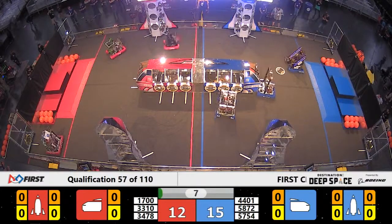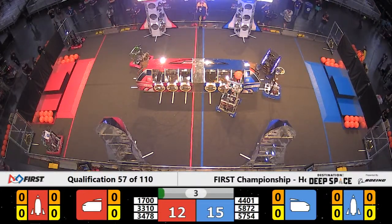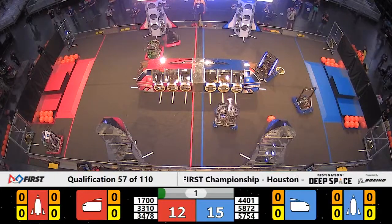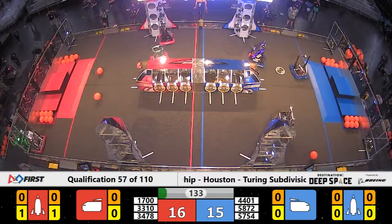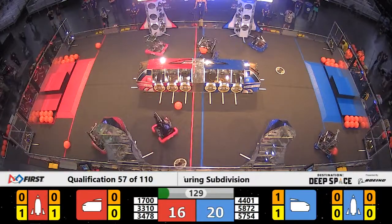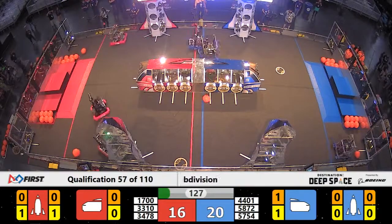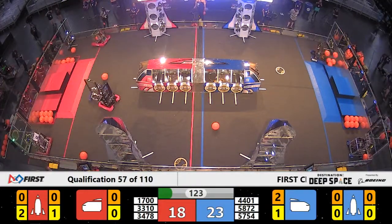Lambot quickly places a hatch panel. And on the blue side of the field lining up, they just miss a cargo deployment. As the sandstorm clears, 33-10 is on the case at level one of the rocket. Their alliance partners working on level two.